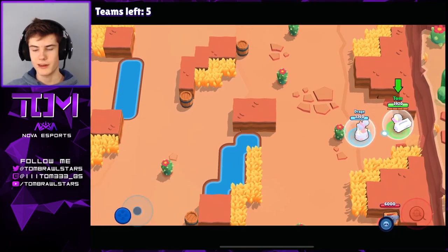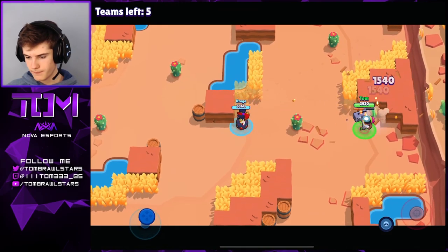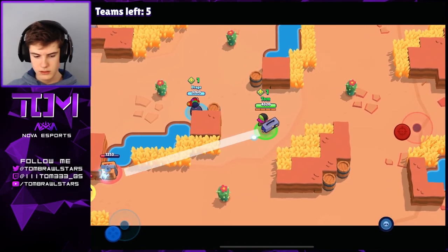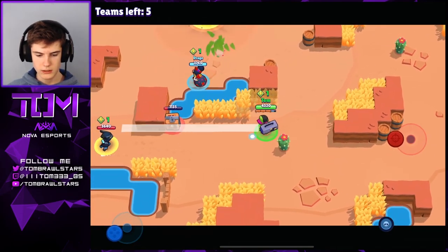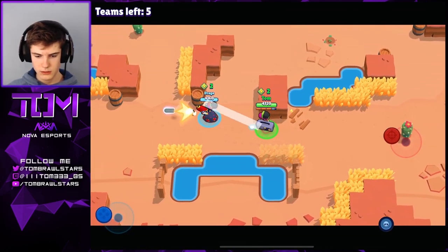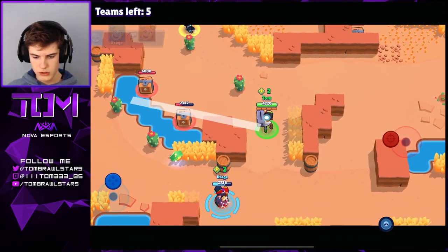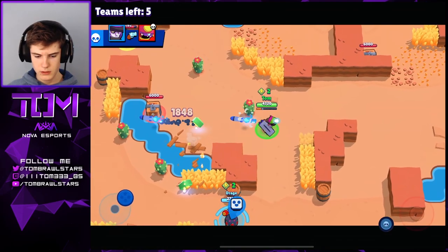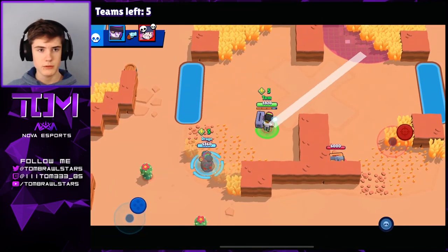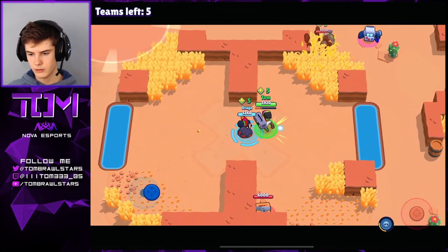Hopping into the last game now. We got a decent spawn — one box. Moving into the middle to see if we can pick up any kills. There's a box down here with a Crow trying to get it — let's try and push this Crow off, hopefully get this box. Drage missed a few snipes then, pretty unfortunate. He goes for the Piper, looks like it was AFK — nice pickup from drage. Getting into these boxes, looking really good on five power cubes already.